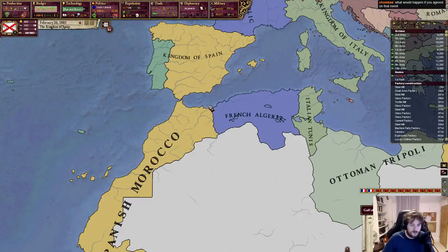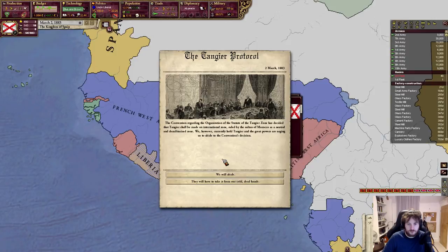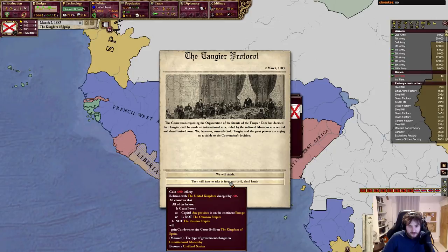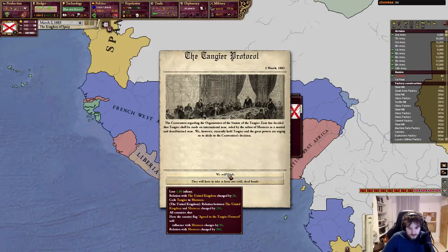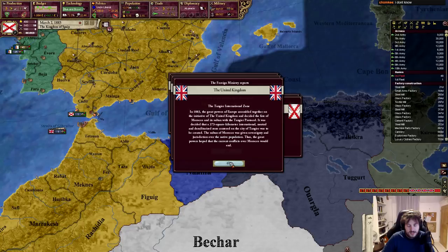Should I have done the Tangier Protocol? Let me know in the comments — I'll see if I can just spawn the event. The convention decided that Tangier was made an international zone near southern Morocco. I just don't get to do it — they'll have to get it from our cold dead hands. We will abide. Tangier is ceded to Morocco — fine, that's annoying, the Tangier international zone. I wanted that.